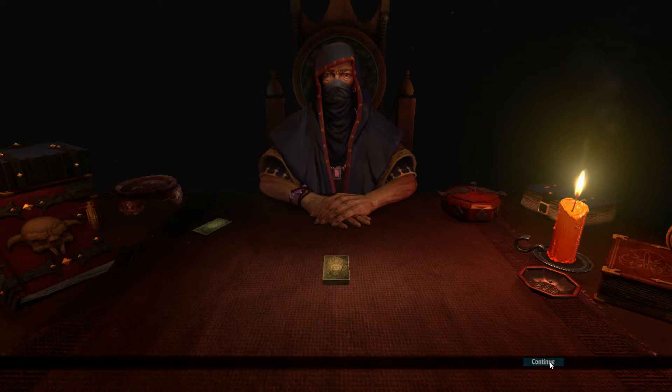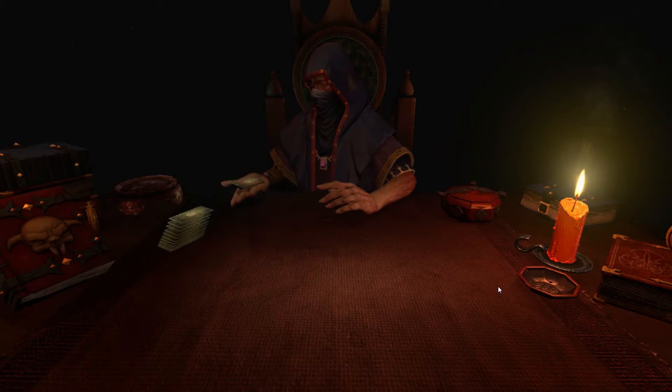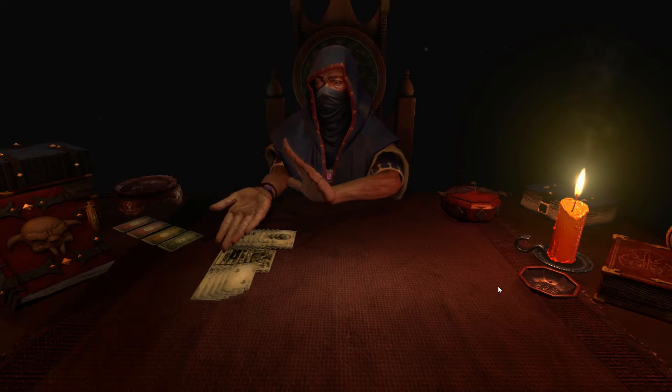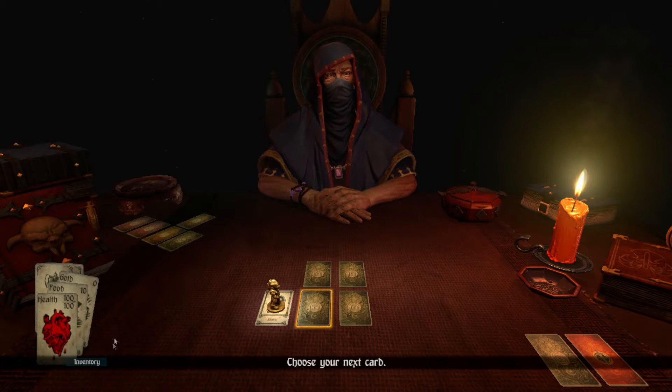My only interaction seems to be the continue button and that spider on the left. Here is the first member of my court, the Jack of Dust. Twelve in all must fall before you may challenge me. Deal me in. Let the cards fall where they may. We begin.